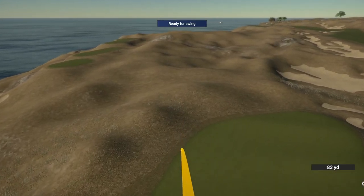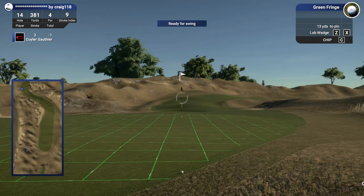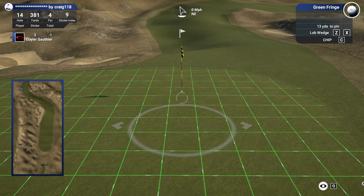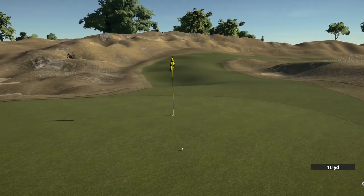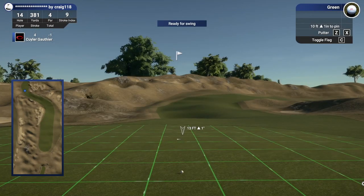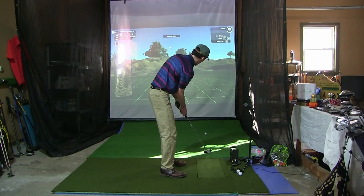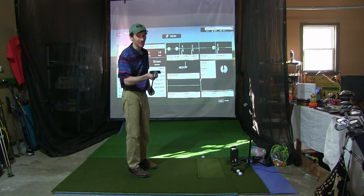Needs to settle — put a little bit too much juice on that one. Expected better from there, but let's see if we can get up and down. From the fringe, probably going to chip because there's a lot of movement in the middle we don't want to deal with — runs off the front if we go past it. I think we can go right at this thing though, just have to get the speed right. A little short — going to have to putt this. Tense putt for par, 10-footer, right to left. Maybe a cup outside. In the side door! Our putter's kind of saving us today with all the disasters we've been having.